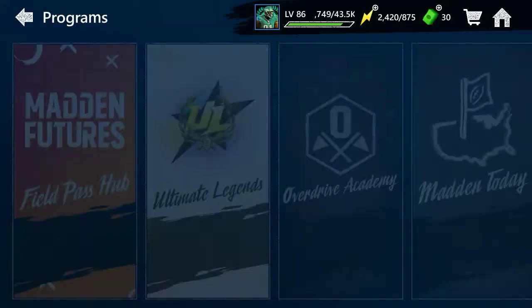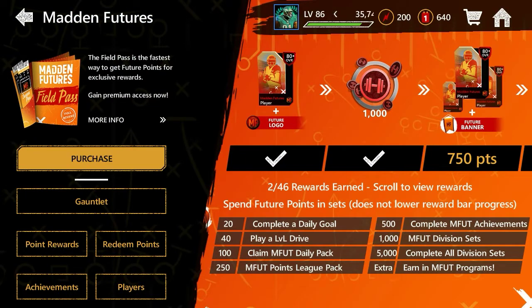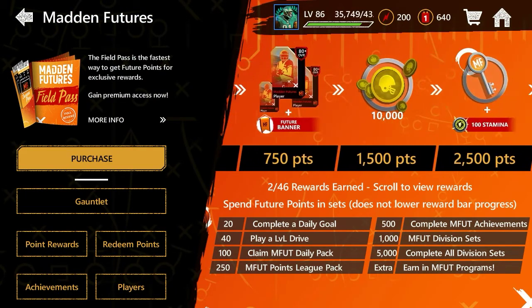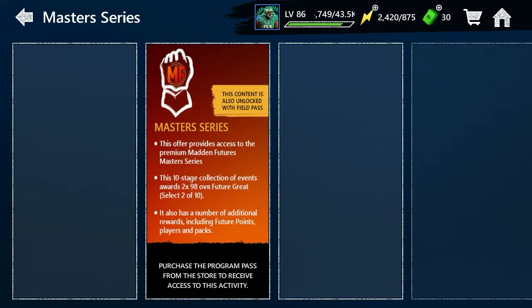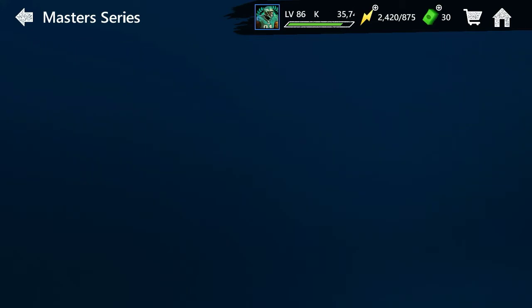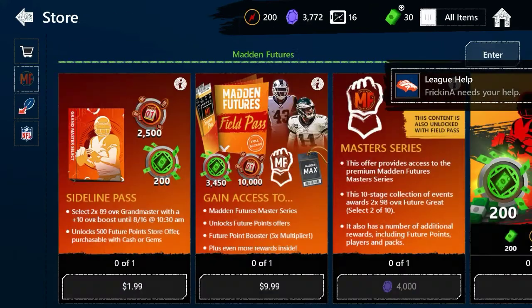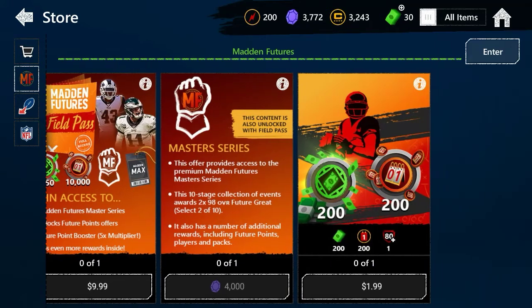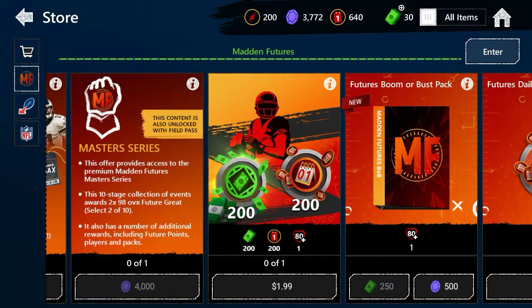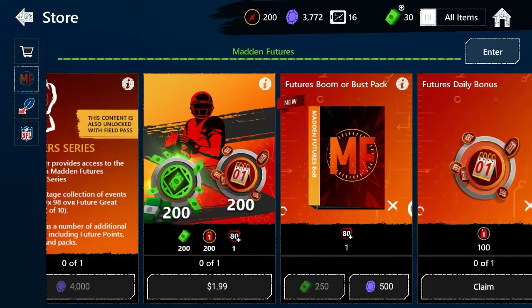Going back to the field pass — you're not going to see season mode here. The next option requires gems: you need 4,000 gems to get the goblet. I don't have it just yet but I will be getting it soon. The goblet is a 10-stage event and you get 98 overall players — it's going to be insane when you get those players.